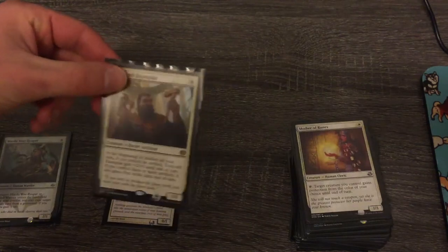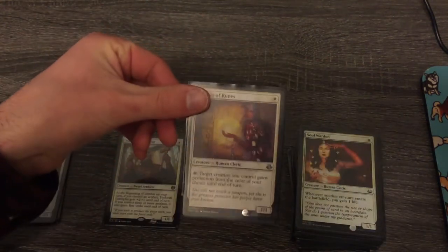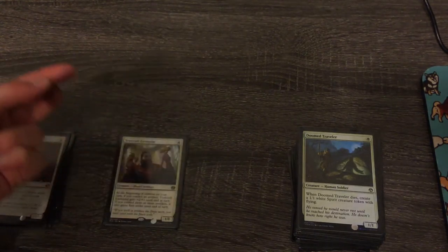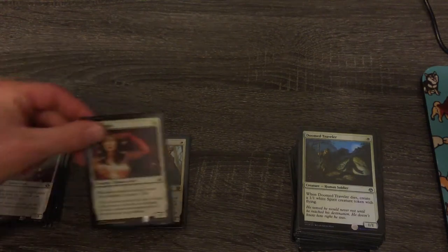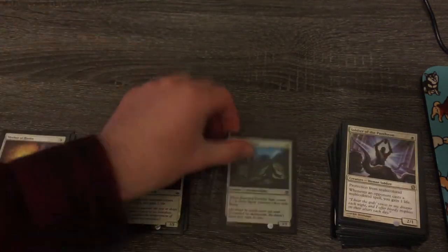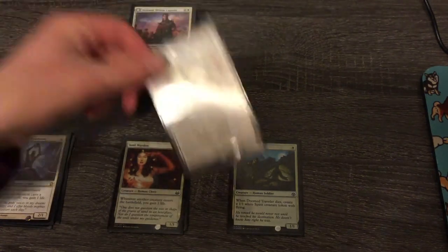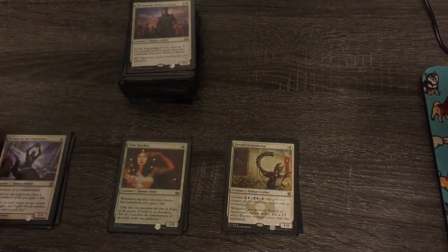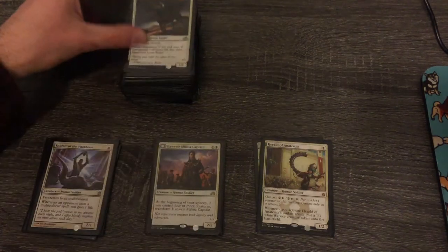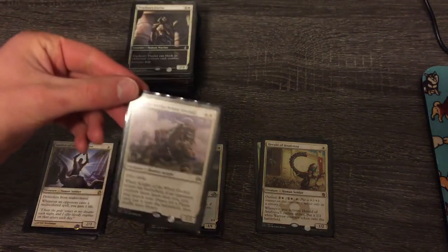Mother of Runes — definitely keeping. Soul Warden — I want to keep a life gain theme, so maybe pile. Doomed Traveler should probably be cut among the one-drops. Soldier of the Pantheon is good, keeping that. Herald of Anafenza can go — it was filler. Hixus, Militia Captain goes in the maybe, just in case. Lone Rider in the maybe pile for the same reason as Soul Warden — if the life gain theme stays, I'll keep it. Knight of the White Orchid is great, staying in.